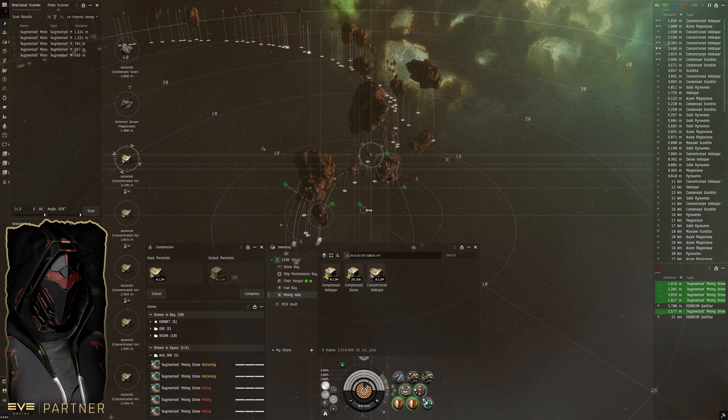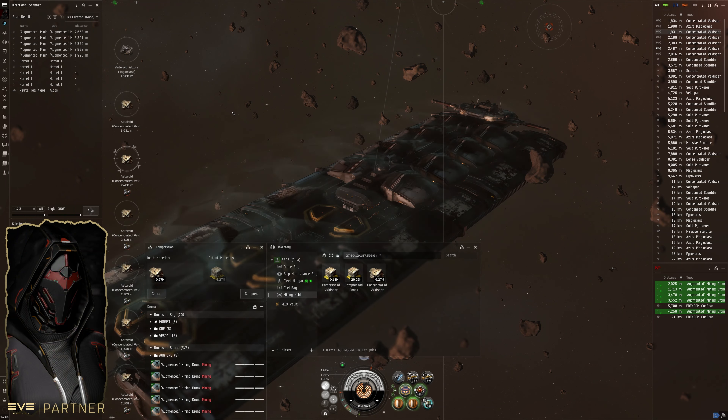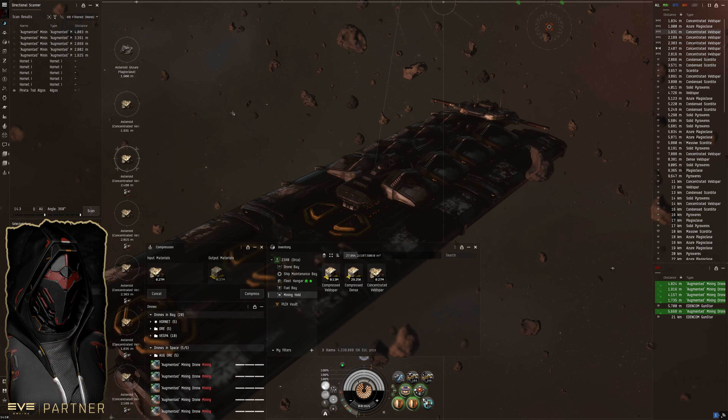At some point today I need to go out and buy a porpoise. There are some situations where drone mining in a porpoise would be pretty beneficial — I think the Nomad alt will benefit a lot from using a porpoise for drone mining in a lot of the situations she gets herself into. So that's on the shopping list. We already have hulks, Mackinaws, expeditionary frigates, and an orca, so we're pretty good on assets right now.